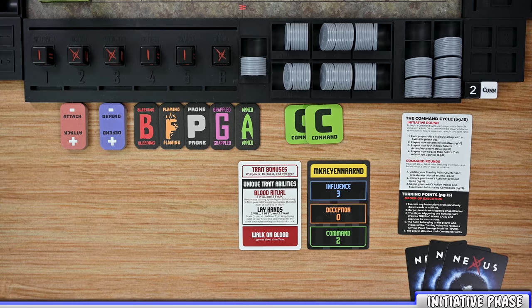Moving into the game, it is played over an undefined number of command cycles. Each command cycle is broken down into two phases: the initiative phase and command phase. The rulebook lists these as rounds but I find it easier to explain as phases, so that is what I'm going to use in this video. The first phase in each command cycle is the initiative phase.